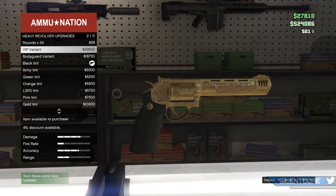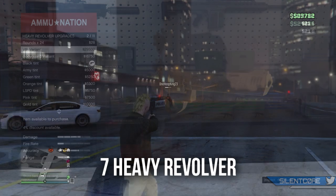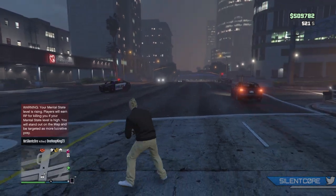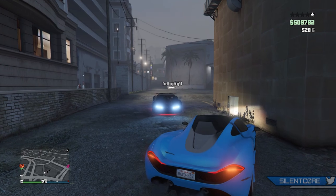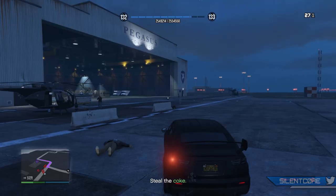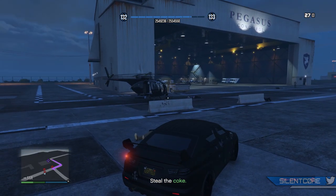Moving on to the number 7 spot is the Heavy Revolver. This one was added as part of the Business Update and I absolutely love this gun. The Heavy Revolver does 160 damage per shot, making it one of the most powerful pistols you can own in your pistol slot. This weapon is really effective when shot from cover, great for picking off enemies, and even when you're in a vehicle it's a one-shot headshot kill.